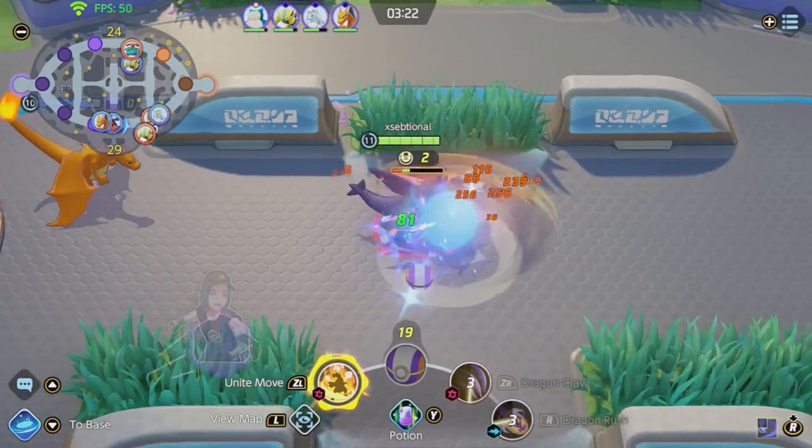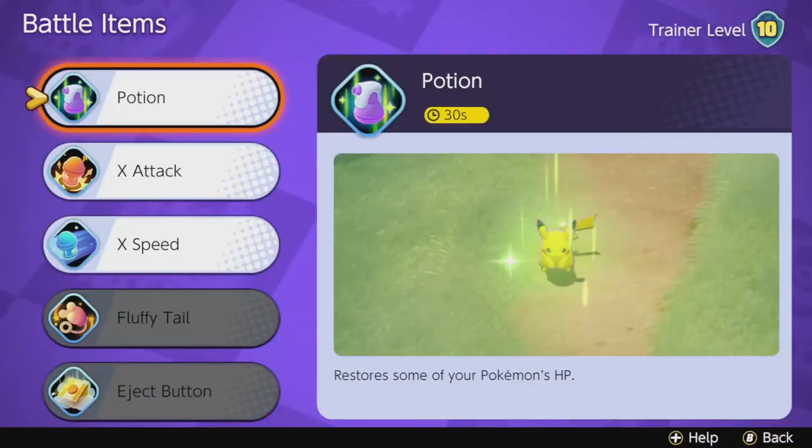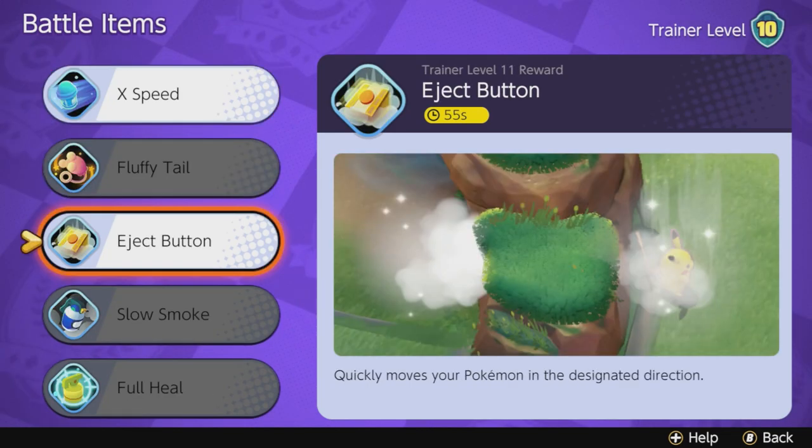For his battle item, I tried a lot of them in the beta. I would use the Potion or the Eject Button. The Potion gives you a little better sustainability and keeps you in fights longer. The Eject Button can help you chase a runaway a bit better. Garchomp is not the fastest.